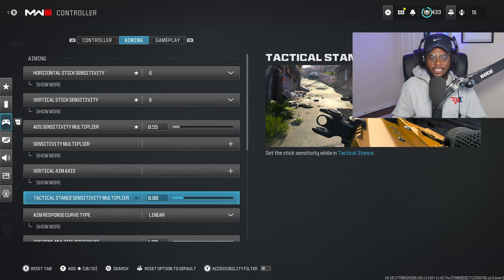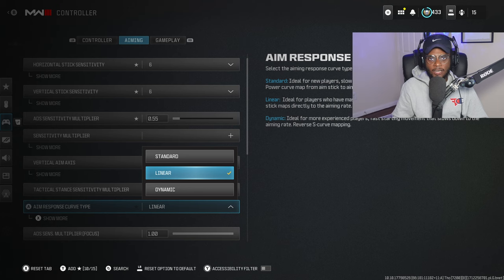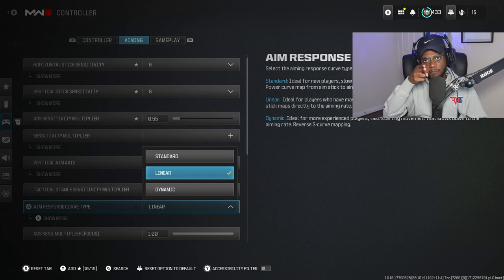Now it doesn't stop there, because we're going to be adjusting our aim response curve type, and I recommend playing on Linear. This is going to be perfect if you're trying to take out multiple people at the same time on your screen. We're going to be able to snap aim from target to target a lot faster, so you're not going to have to drag your iron sight or whatever optic you're using, which wastes time and gets you killed, especially if you're trying to run and gun.